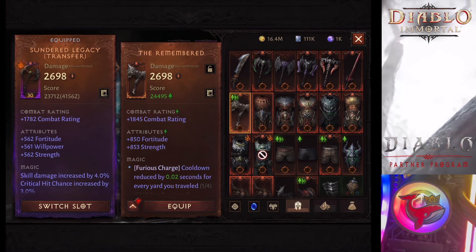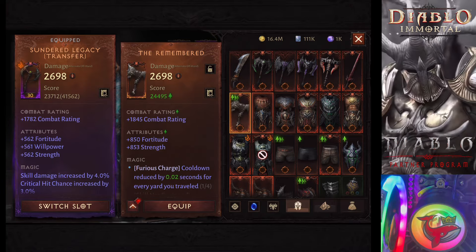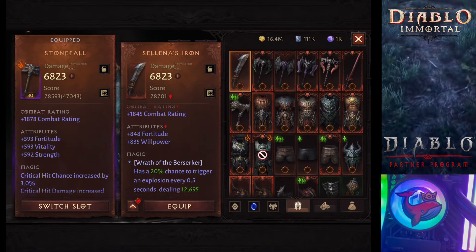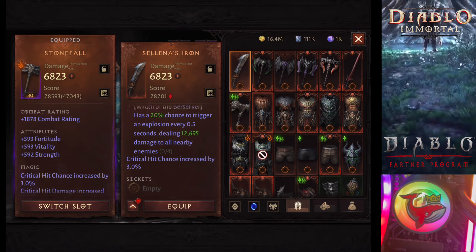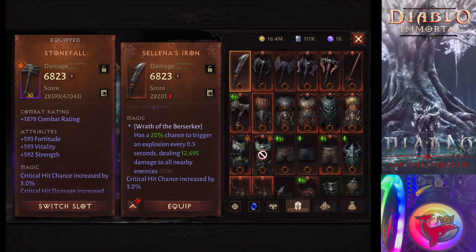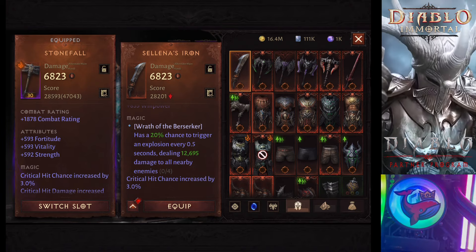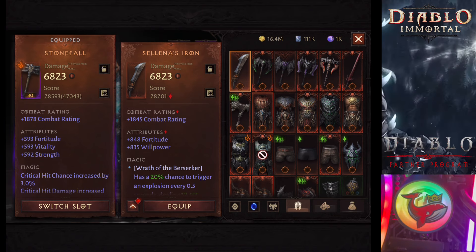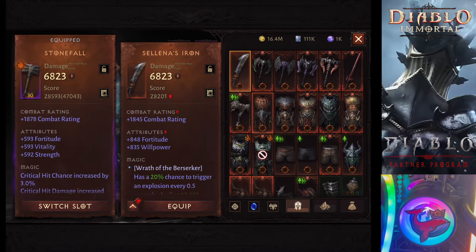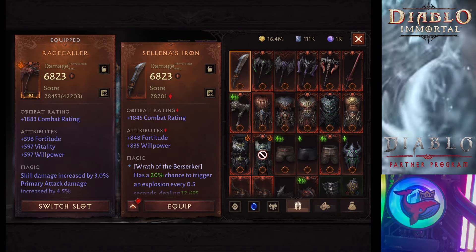Let's take a look at the different ones I have. I have Fury's Charge — that's really nice if you have a Fury's Charge build for Barbarian. You can see this is Fortitude and Willpower, which is actually not bad and very strong for PvP. It also has Wrath of Berserker, and there are a lot of Barbarian builds with Wrath of Berserker — it will cause explosions and deal damage. These are so very nice for PvP.